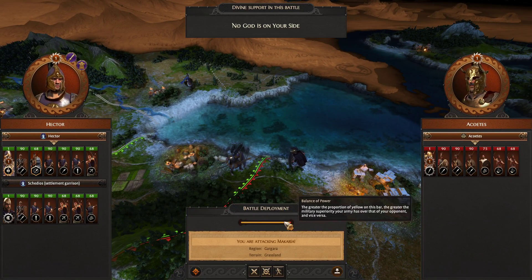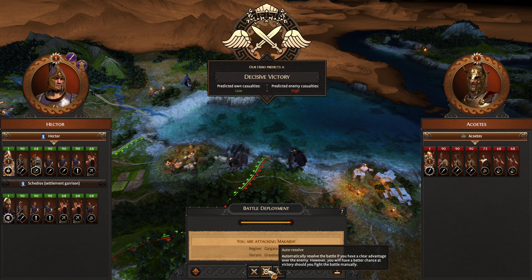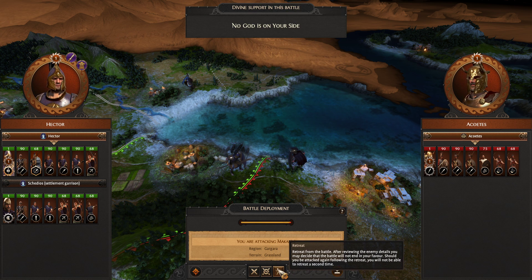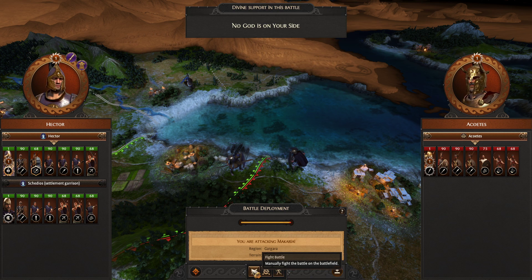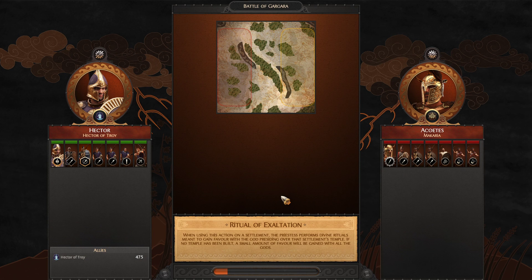The balance of power shows approximately who would win. It looks like our settlement garrison is coming over to help us, so we'll get reinforcements — we have double their army. We could auto resolve this; our hero predicts a decisive victory. Predicted casualties for ourselves and the enemy are shown. We can run away, giving us another chance to fight them, or fight manually. Since this should be a pretty clean sweep, we're going to fight it manually so I can show you the playstyles Hector likes with his armies.